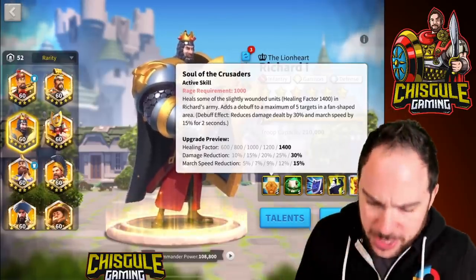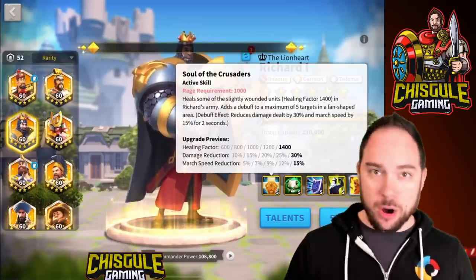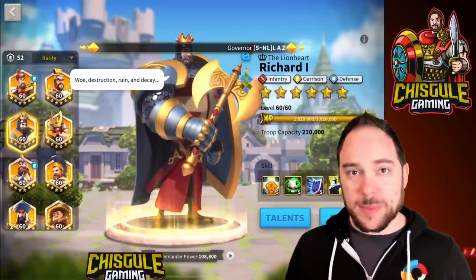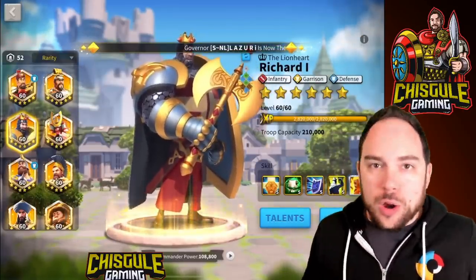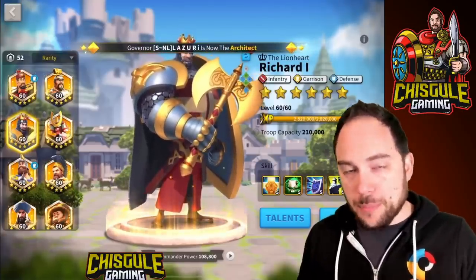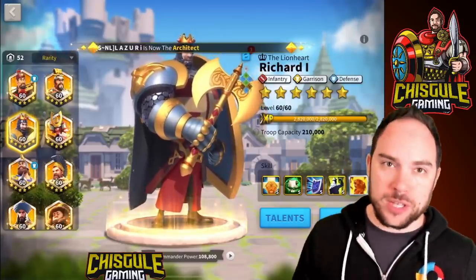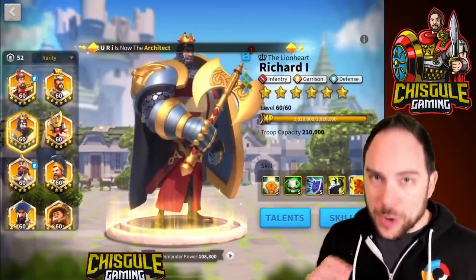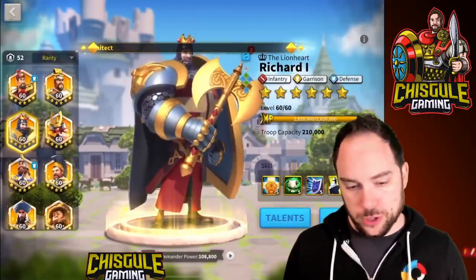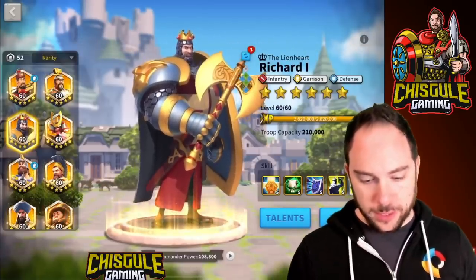The one exception is Ark of Osiris, where he has reigned king for a very long time. Why? Healing. Being able to stall the duration of a fight is amazing in Ark of Osiris, where you want to hold the structure as long as possible to get as many points as you can and you can't just walk more marches in. It's time consuming — you can't port next to most structures you're reinforcing. In that situation, the healing is really good.